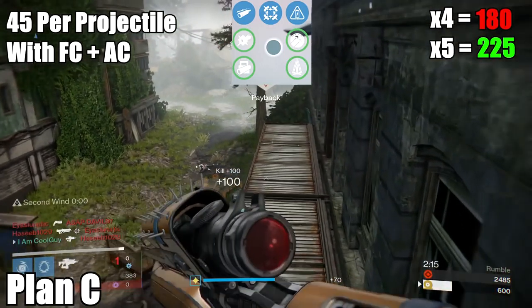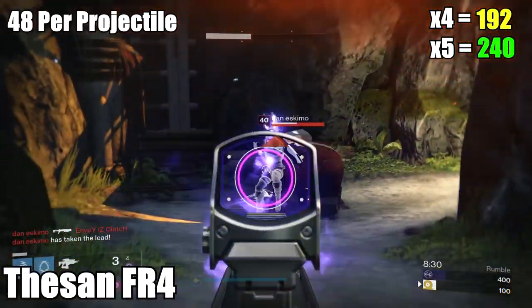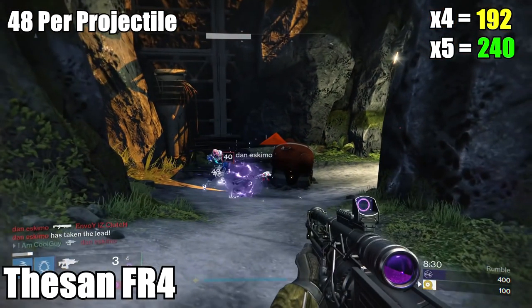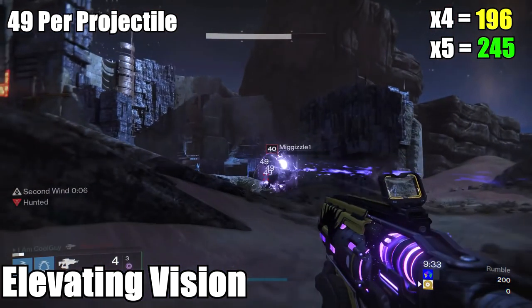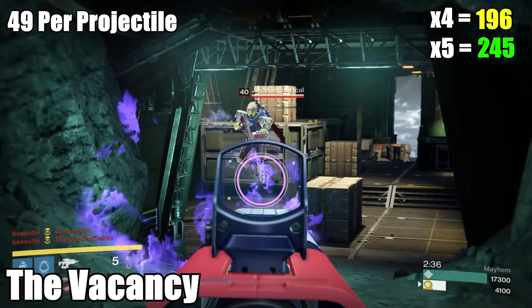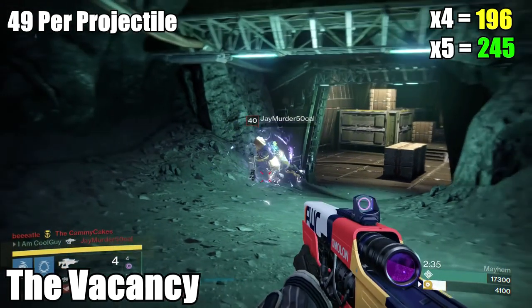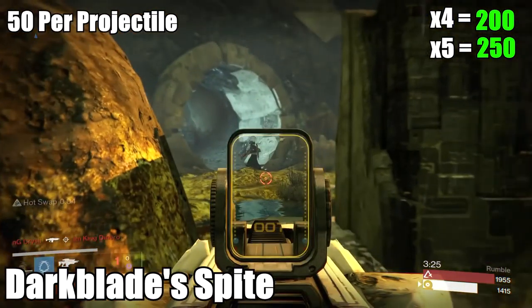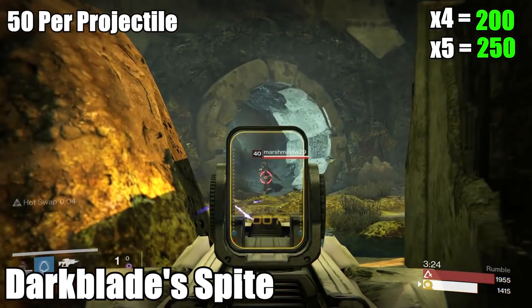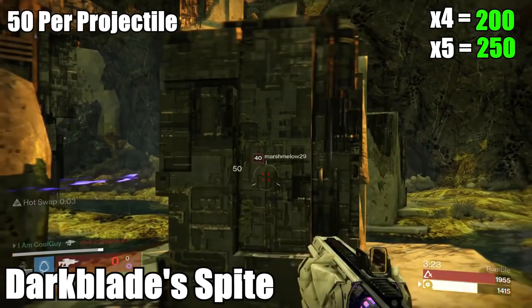I recommend running Field Choke and Hammer Forged or Field Choke and Accelerated Coils, so 48 or 45. The Gunsmith Season does 48 — four is 192, five is 240. The Trials of Osiris Elevating Vision is 49 — 196 and 245. The Vacancy does 49 as well, so get this one if you don't have it and you like fusion rifles. Then we have Dark Blade Spite, which does 50 per projectile — four of them will be your 200, the magic number, and five is 250. If you're a fusion rifle user, try to grind this out; it's one of the best out there.